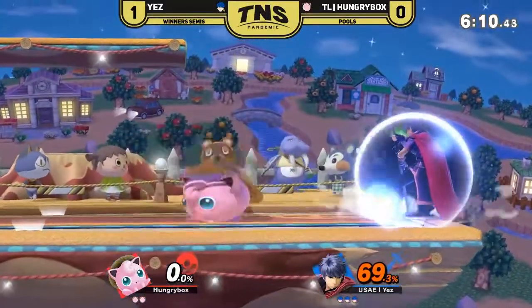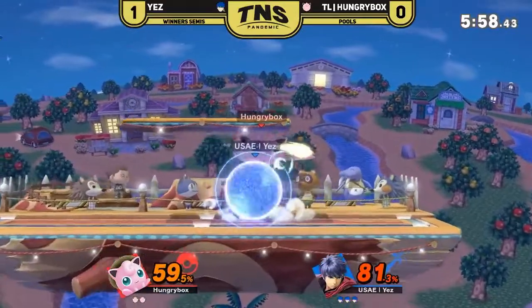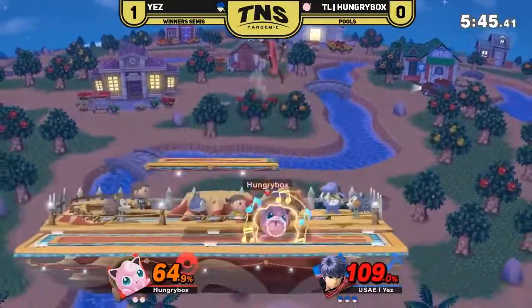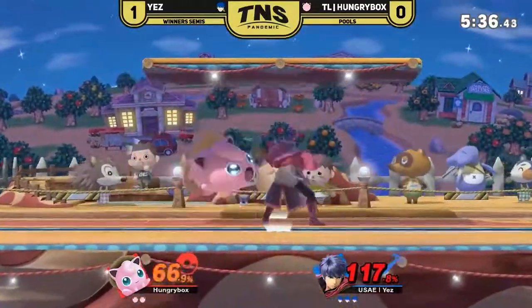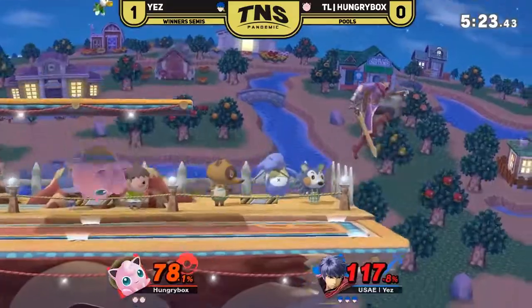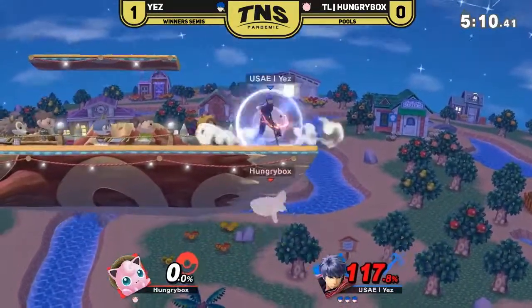We are seeing so much off-stage pressure from HBox, but Yez manages to stay in. That's not gonna kill, but it's gonna put a lot of damage on. The uptilt is getting some easy damage right there. The shield — so lucky for HBox, just barely staying in, looking for any opportunity. But Yez is just such a fiend right now. Yez is stomping out HBox with smashes — you don't want to see that, especially in these high-pressure situations where HBox really has to take a stock.